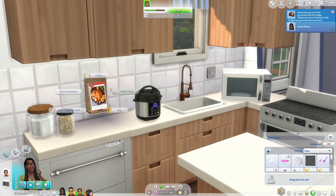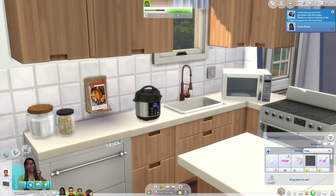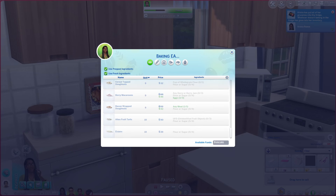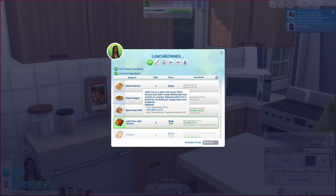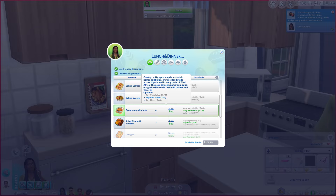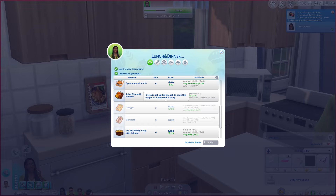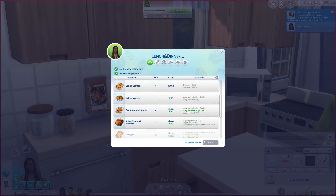If you don't download them, you won't have any. For baby food you can do yogurt, cottage cheese, drinks, or puree jar — though I don't have a high chair right now. For baking, I'm not at a certain level yet so I can't access some of those. Going to lunch and dinner, I added jollof rice with chicken and baked salmon. Items shown in red mean I'm missing ingredients — it's going to cost me more because I don't have everything. I'm not high enough level for lasagna yet, but I can go ahead and make the jollof rice with chicken.